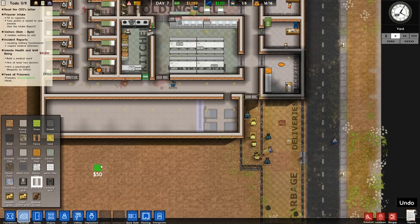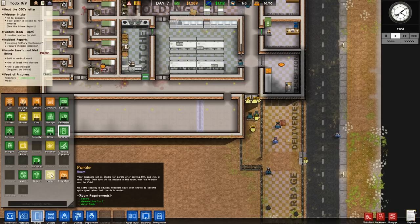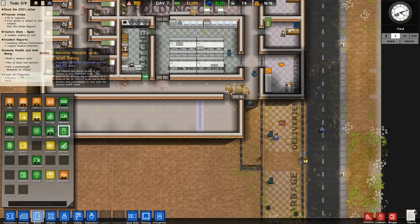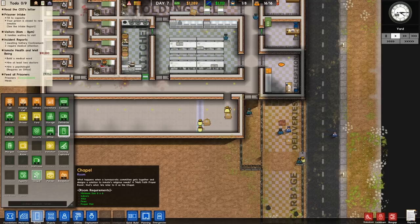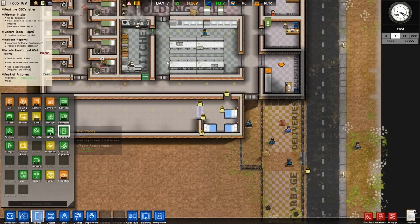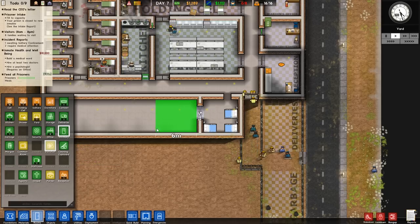We're going to give them a chapel, maybe parole. Is anybody up for parole right now? No, nobody is up for parole, so I'm not going to worry about that. What I am going to do is give them the visitation they want. That tells me we probably need to do a few more power converters.